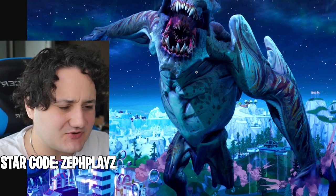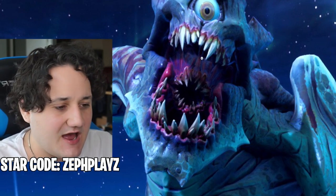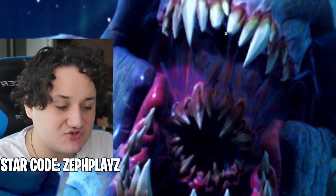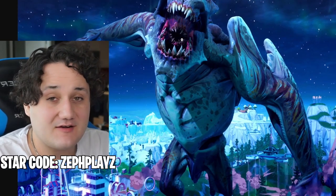Look at this guy — he's super, super scary. He has claws, he has a single Cyclops eye with a very crazy double mouth. He has two sets of teeth: sharp teeth on the outside, and then another set of sharp teeth in the middle. That's pretty crazy.